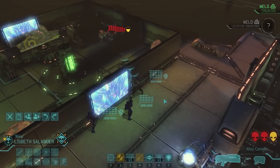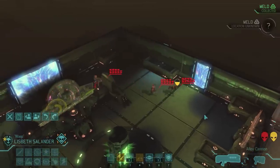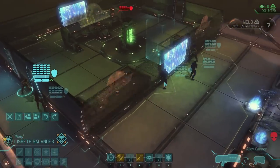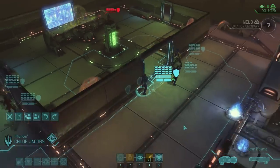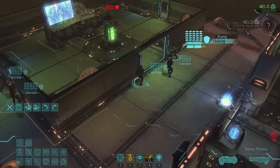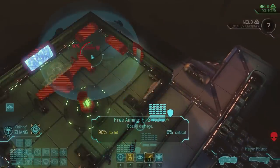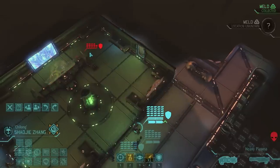Yep, three sectoid commanders - as expected. It seems the bigger alien ships have three sectoid commanders or three outsiders now, depending on the stage of the game. Should I use a rocket there? Yeah, two of them are hiding behind the wall - I don't like that too much. I'm just going to blast them with a rocket. Because I can - I'll be fine. If there's a sectopod in here, rocket launcher is not really that effective against it. Two hits with heavy plasma are better.